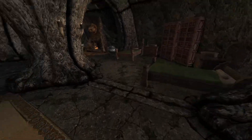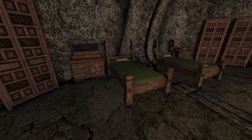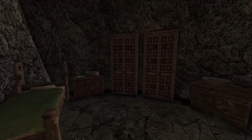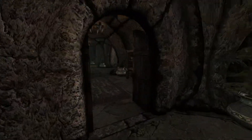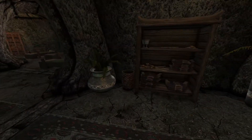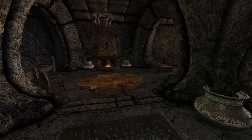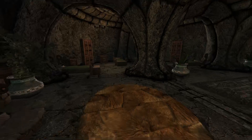You have a couple of follower beds — I would assume these are your follower beds. A full set of bookshelves for the books of Skyrim. And over here you have a couple of daggers. This is a kids' bedroom, I would assume, because the beds are small. So yeah, this is the children's bedroom.